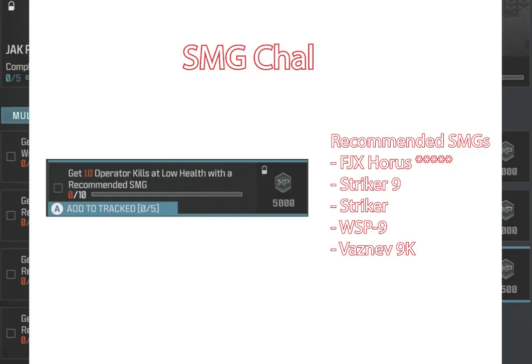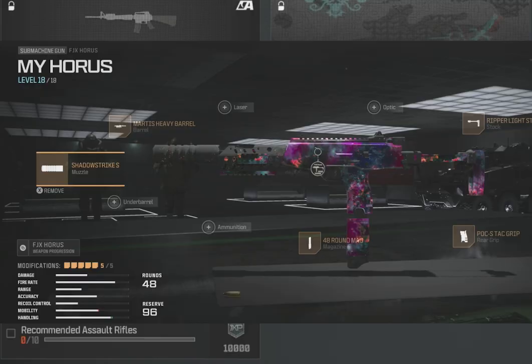SMG challenge: only 110 kills at low health. I'm going to use the FJX Horus, but also the Stryker 9, WSP-9, and VASNEV-9K qualify. Just run around, shoot. You're going to take damage — keep shooting. This one is an easy one, you'll get it done naturally.